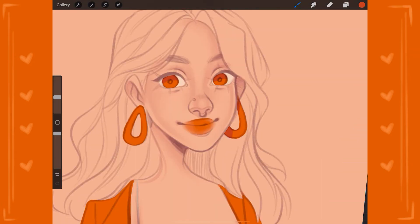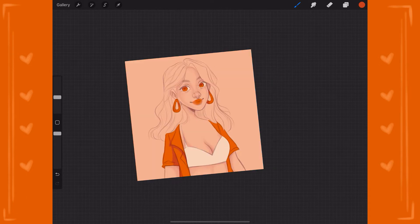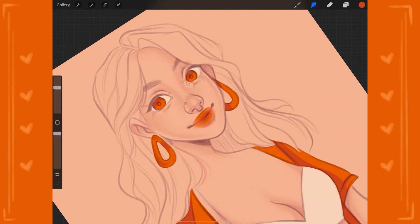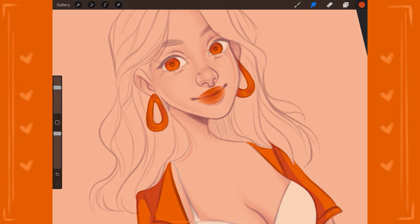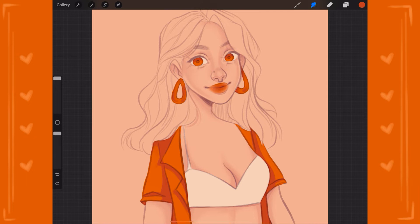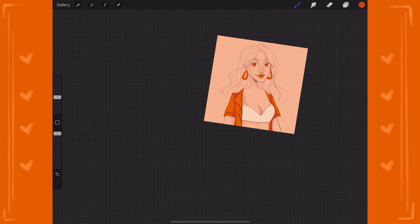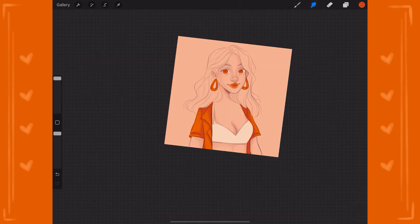I'm still determined — as I'm recording this it's only day 11 — but I'm super determined to get through every single day of Huevember because I am for the most part enjoying it. It's a really nice challenge, really pushing me out of my comfort zone to use colors I wouldn't normally use. I tend to use either very muted earthy tones or bright pastel candy colors, but these are straight-up neon, very bright, very vibrant colors I would never even think to use in my illustrations unless I was intentionally going for that.